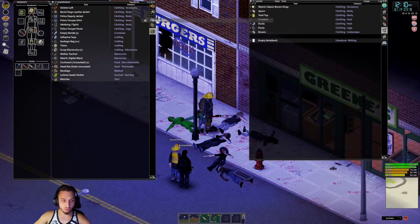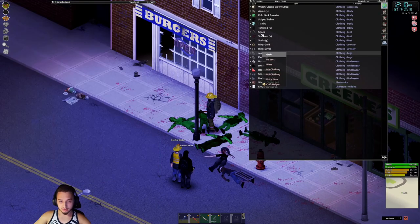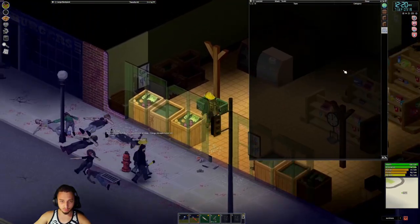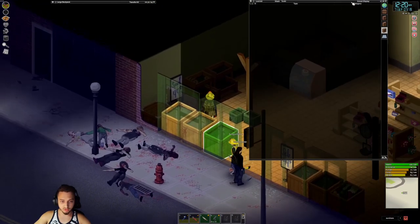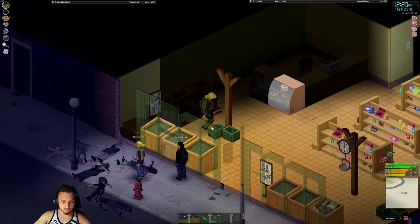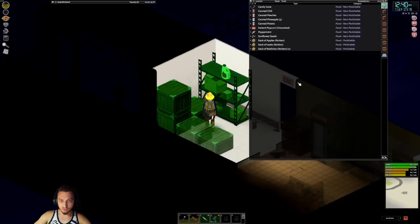Nice and quiet — we got some cigarettes as well, that's going to be nice. We'll loot up this place then loot up the place next door. We get all the fresh food out of here and into the freezer. There's a bunch of crates here, oh lots of goodies — a candy cane, is this a weapon? Okay.